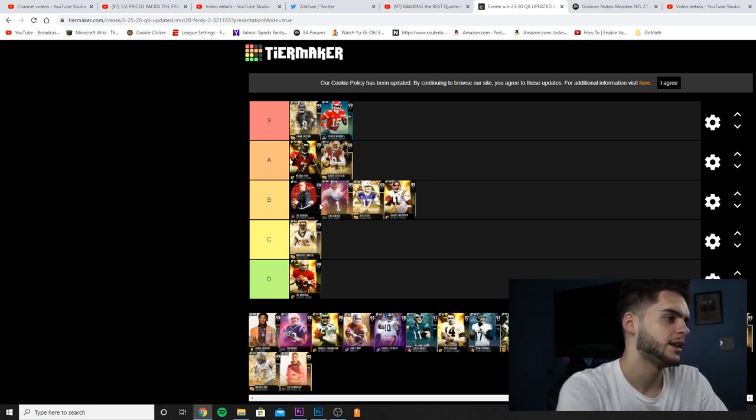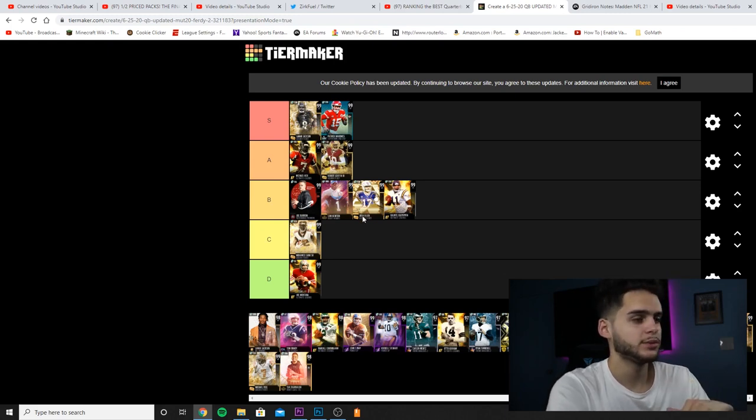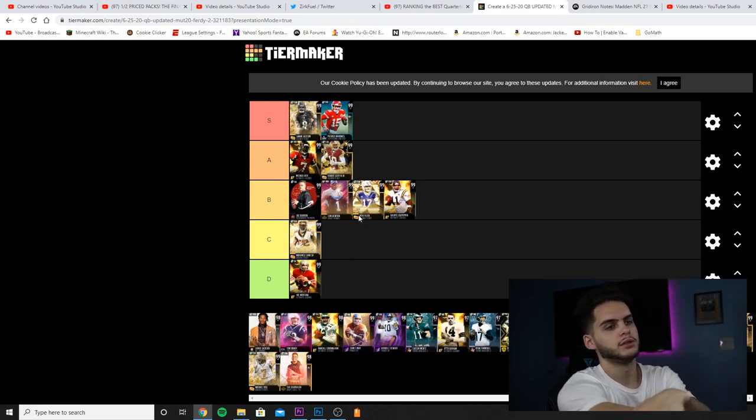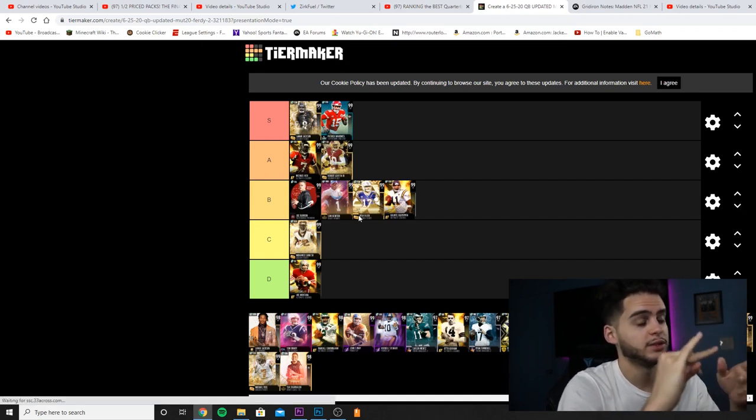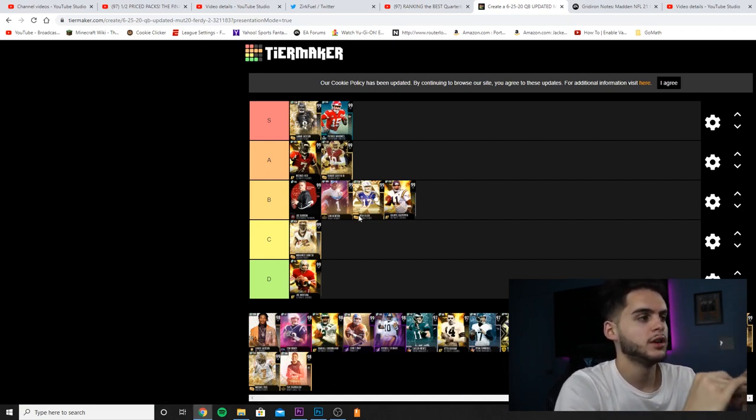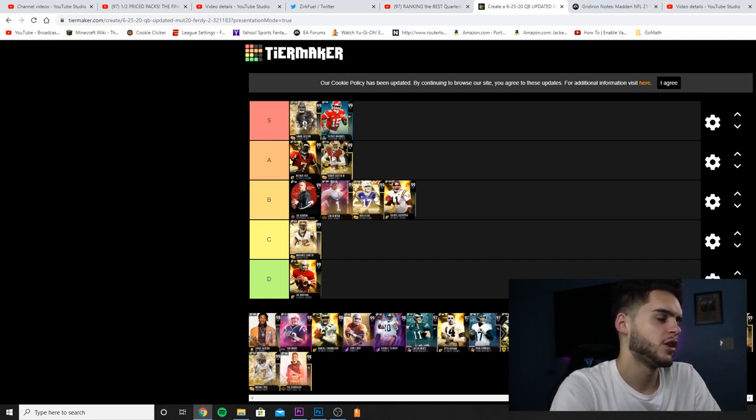RG3 — putting him in A. When he came out, everyone was super excited and he looked great on paper, but he came out in a crop alongside Lamar, Golden Ticket players like Lamar, Vick, Josh Allen, and Cam Newton. The issue is: why go RG3 when Lamar Jackson is gonna be faster and have better throwing? Vick is faster with better throwing. It just didn't make sense — it's like purposely buying something lesser than what you could afford.